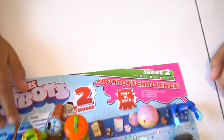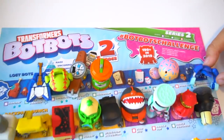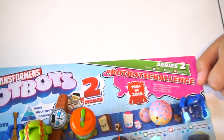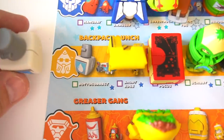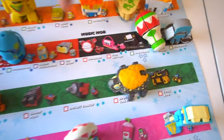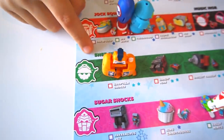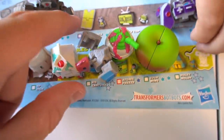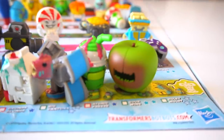Hey, what's going on! Today we're playing with Transformers Bot Bots Series Two. This is the Series Two checklist and we've got a bunch of them to collect. We've got Lost Bots, the Backpack Bunch, Swag Stylers, Greaser Gang, Jock Squad, Music Mob, Shed Heads, Sugar Shocks, Ticky Team, Toilet Troop, and the new one is Spoiled Rotten.